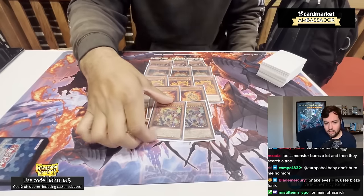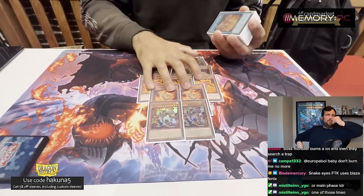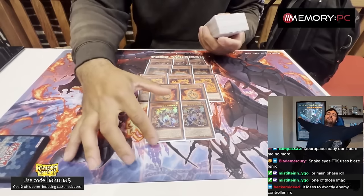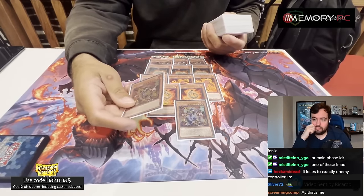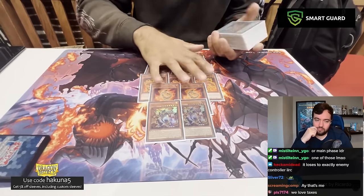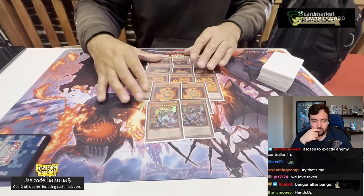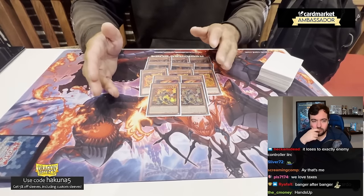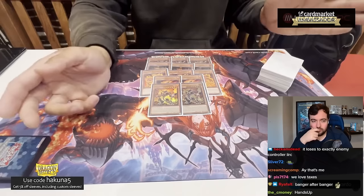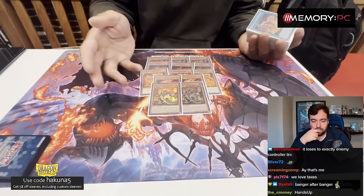For those who don't know what Emperor does: he can summon himself from hand or grave by banishing either three Pyro monsters from your grave, or one Blaze Accelerator card from field or grave. On summon, he burns your opponent for 500 for each banished Pyro and sets a Volcanic spell-trap. That's the main way you enable your FTK. And when he's on field and you fall short of FTK, he burns your opponent for 500 every time a monster is special summoned.